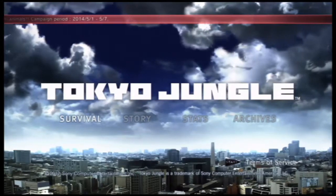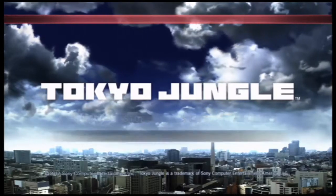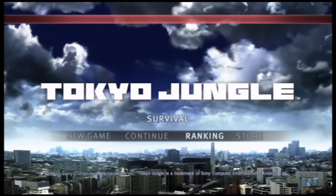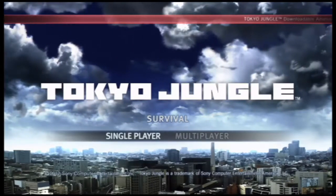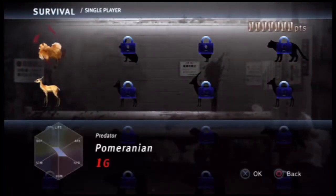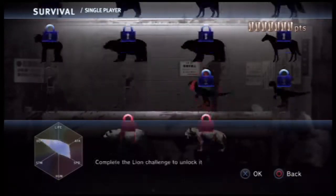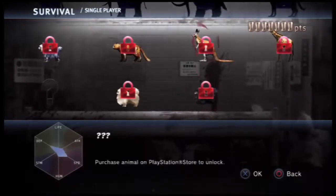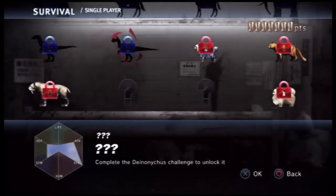Hey everyone, welcome back to more Tokyo Jungle. We did the tutorial last time, so let's get right into the actual survival part. New game, single player. The only two things available from the start are the Pomeranian and the Sika Deer — one predator and one grazer. There's a ton of animals you can unlock; some you buy through the store.